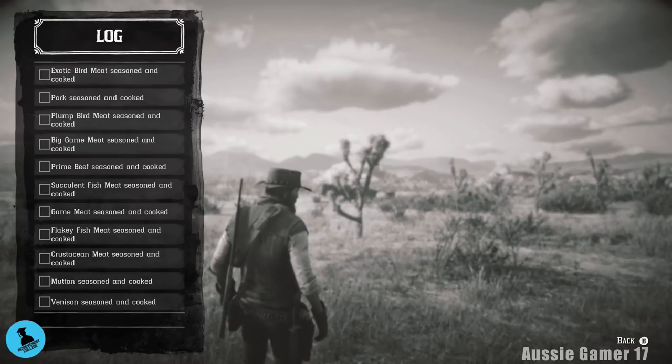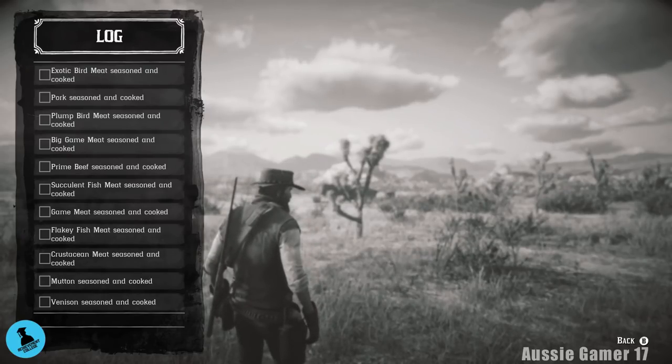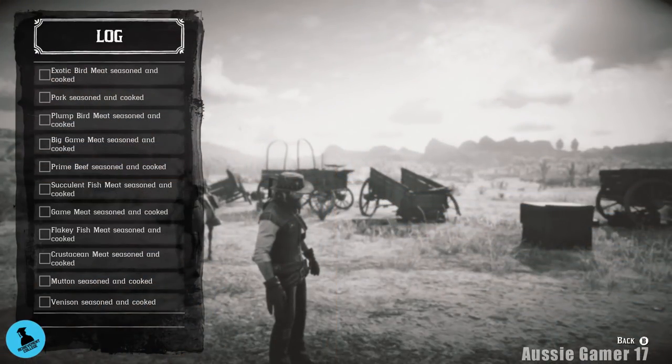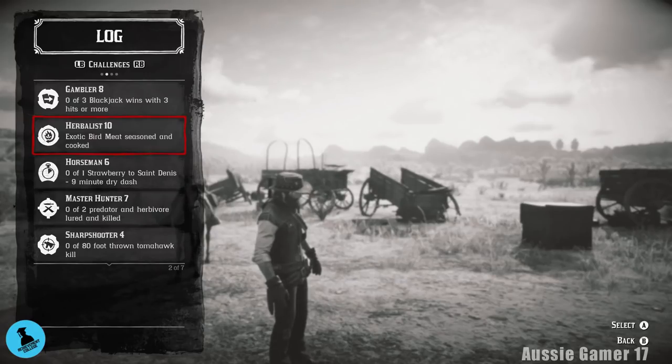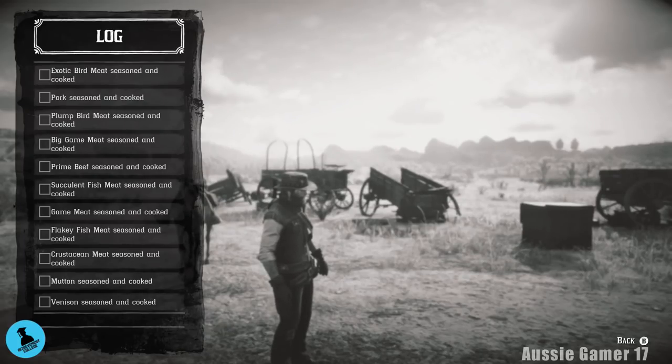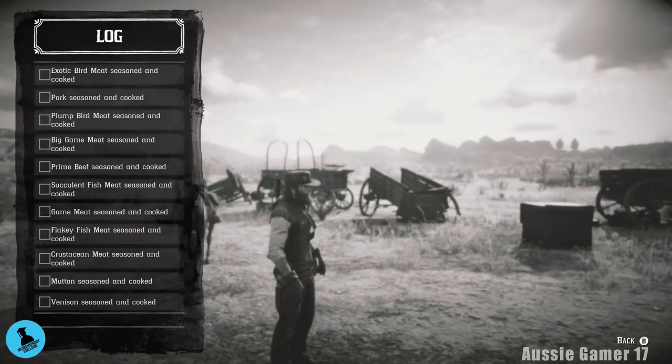Challenge 10 is to cook and season every different type of meat - there are 11 different types. If we look at the log for herbalist challenge 10, we need to cook 11 different types of meat. I'll go through these one at a time. Most of them we already have in our inventory.